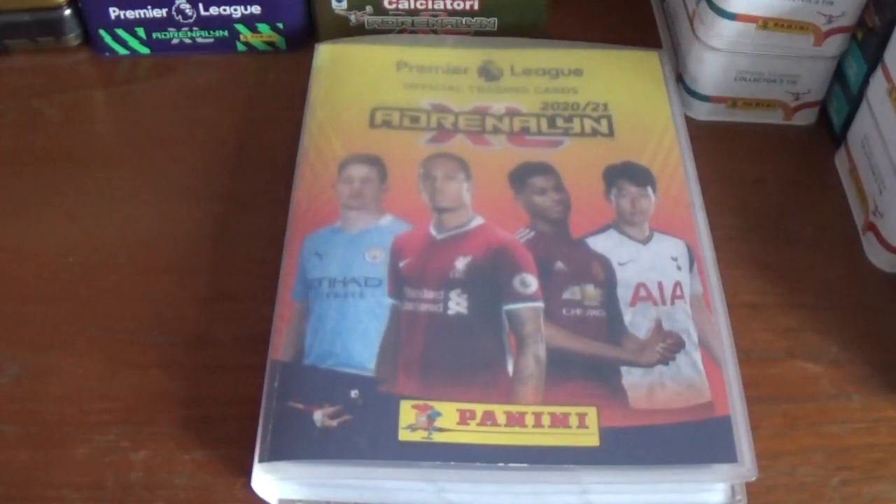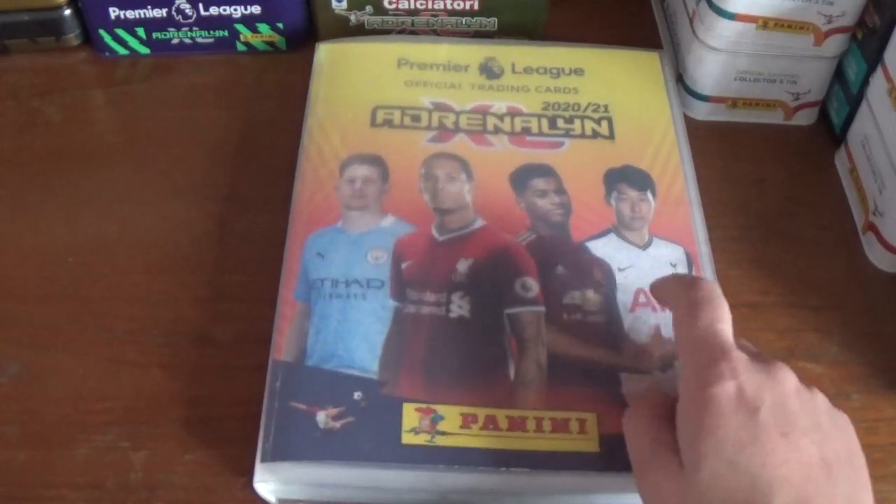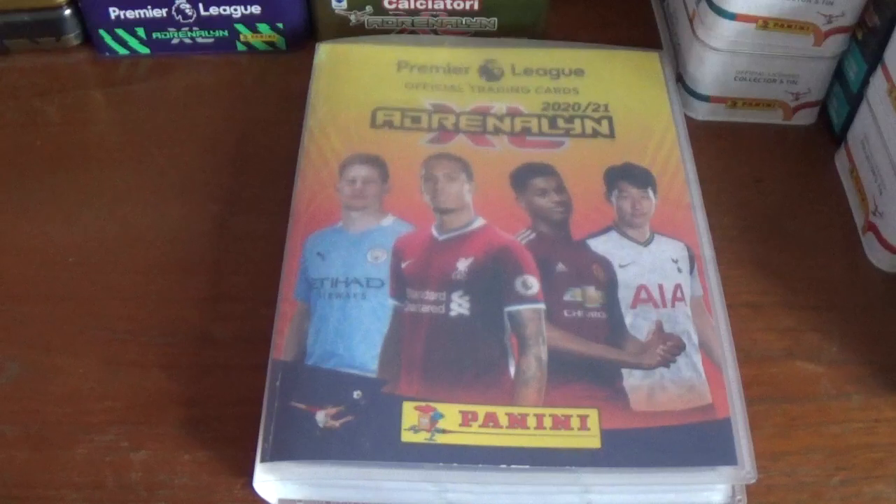As you can see here on the desk I have the fantastic binder. On the front: Kevin De Bruyne, Virgil van Dijk, Marcus Rashford and Son of Spurs.